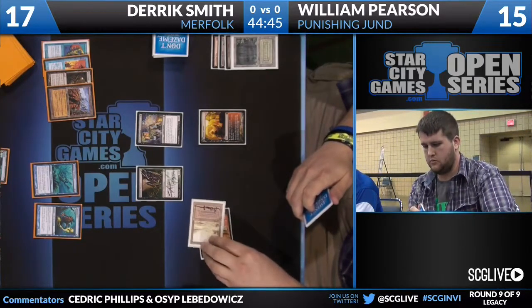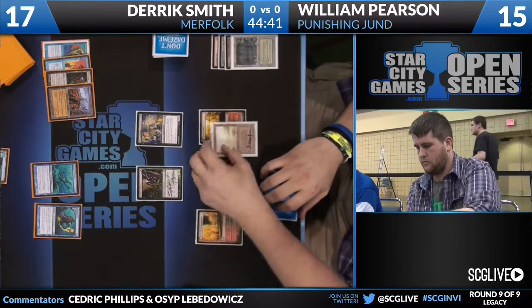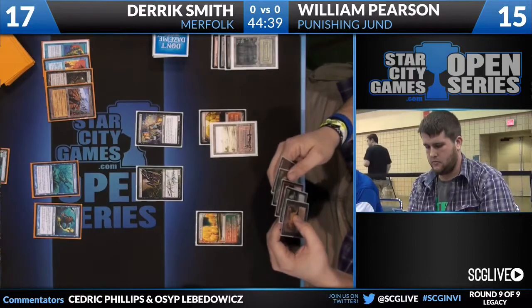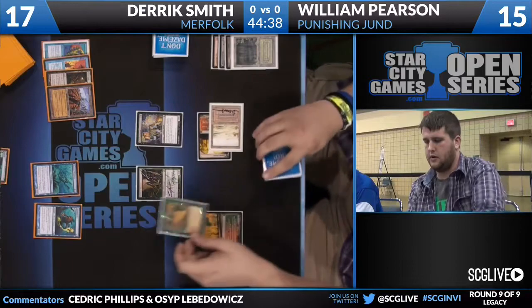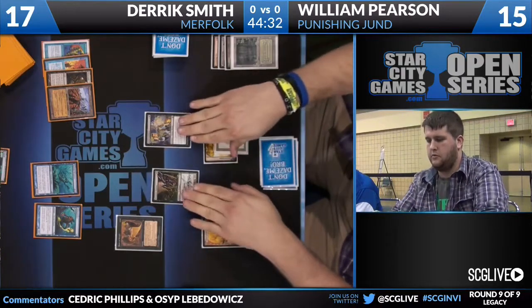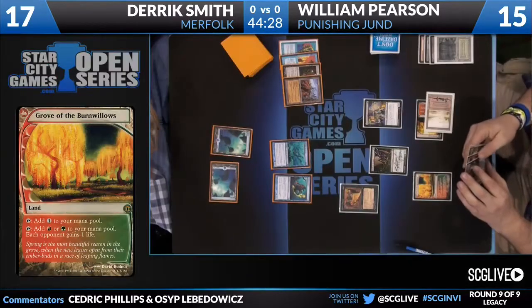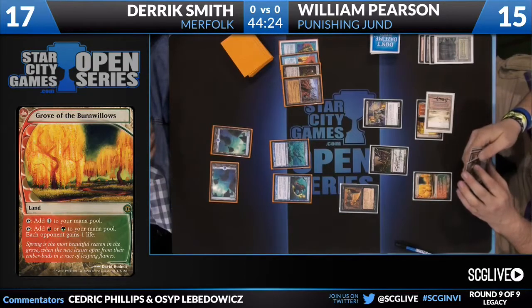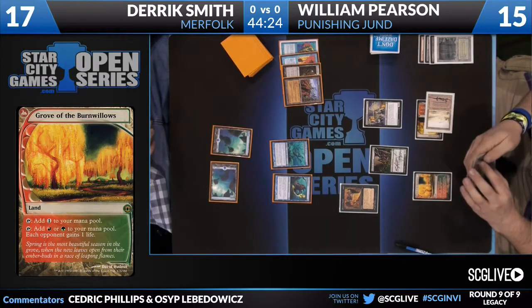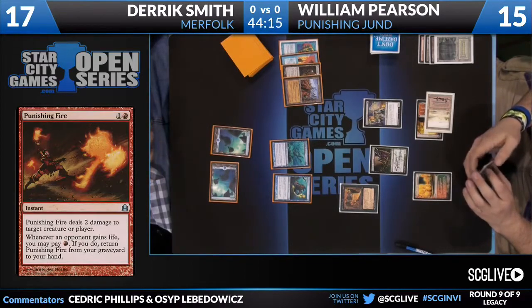There's the signature card — Grove of the Burnwillows. For those who don't know: it's a red-green land that taps for red or green mana, but every time it does, your opponent gains a life. This interacts really favorably with Punishing Fire, which states that if it's in your graveyard and your opponent gains a life, you can pay one red to return it. The first time we saw that interaction was at Pro Tour Austin, where Brian Kibler played it in his Nia deck on his way to winning. Punishing Fire was eventually banned because it invalidated a lot of strategies.